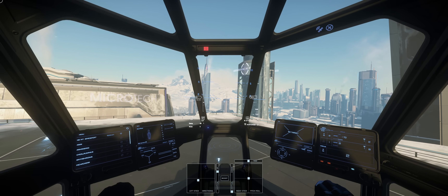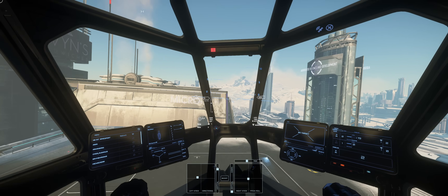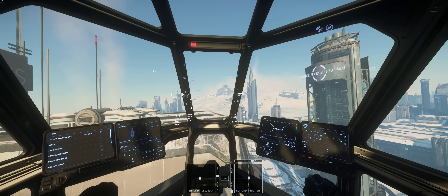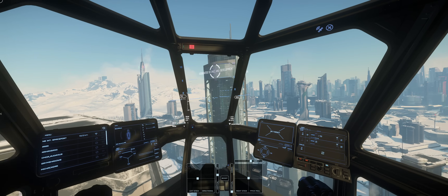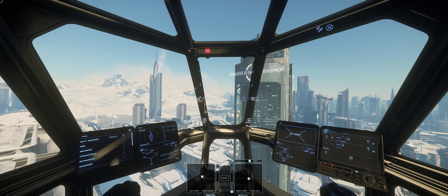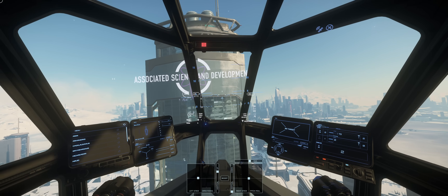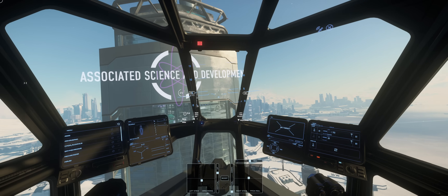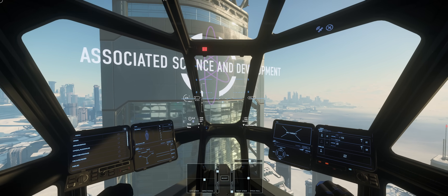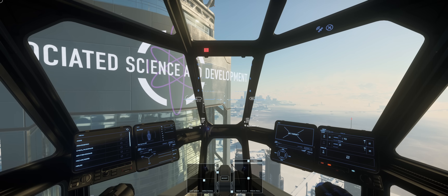I'm just hovering here for a second. You can see because we're flying decoupled that I'm almost pushing full vertical thrust up, and that is sort of how we stay afloat. There's very little inputs - I don't have to use any non-linearity because there is so much precision with these Virpils. I was doing a little bit of yaw, tiny bit of pitching, and mainly lateral movement and of course a lot of vertical thrust to stay afloat.